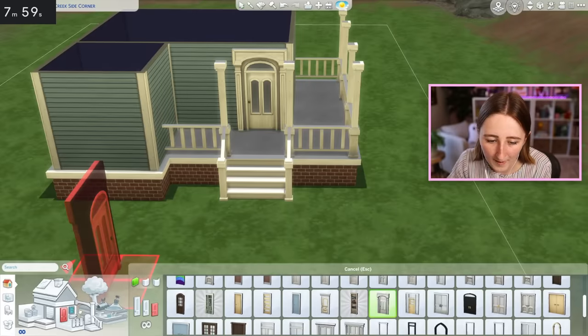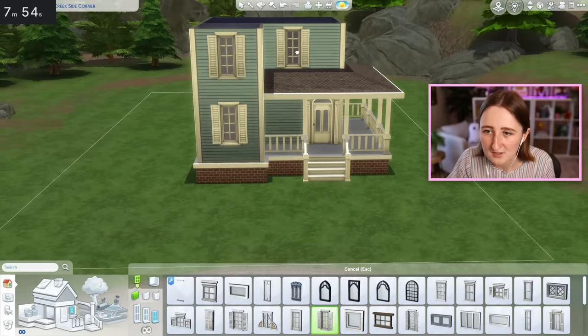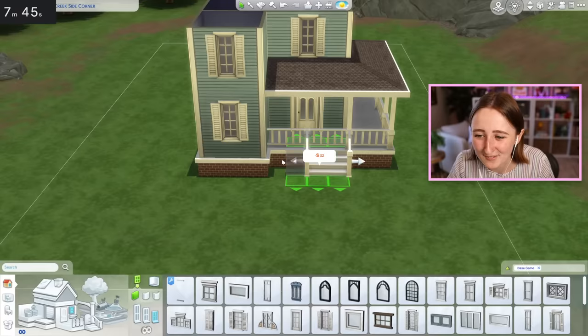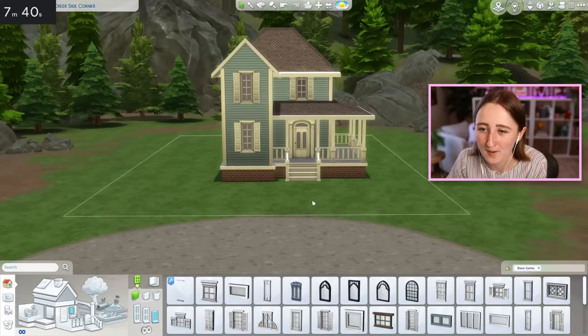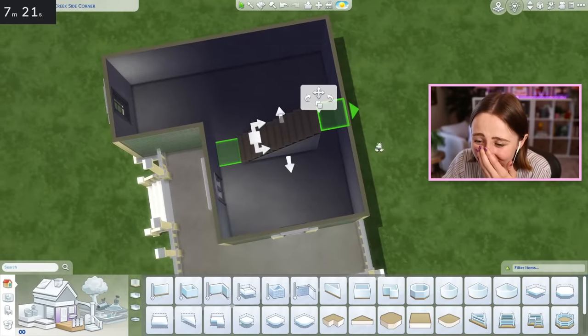I honestly should have uninstalled all the packs except just the base game. I say that because it would make my life so much easier — in cases like this, it's just easier to have less to think about. It's genuinely better to have only the one pack to worry about adding. On the inside now, and oh my God, there's no space! Where do I even put the staircase?